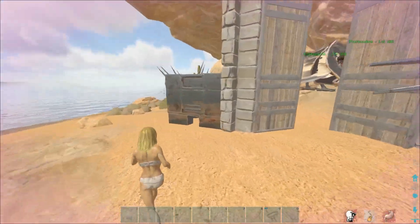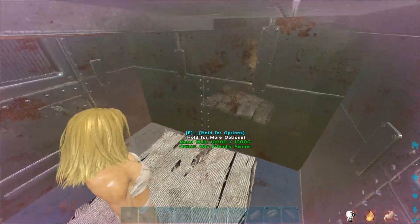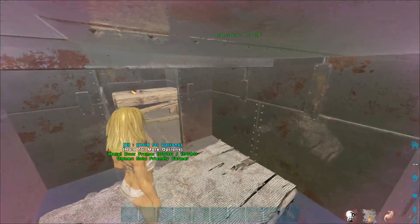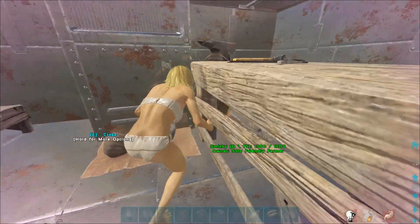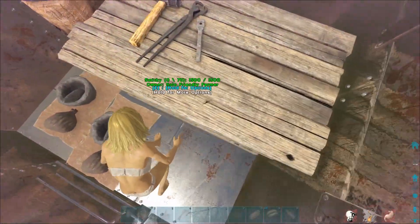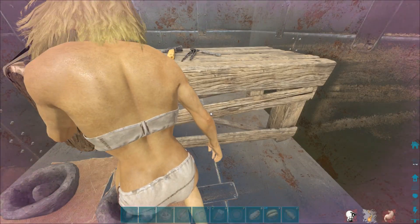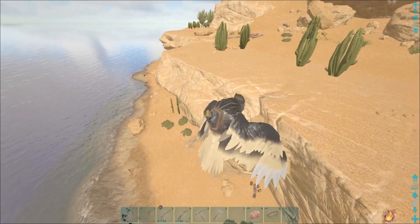Very basic, easy to raid design but super minimalistic on the resources. Gives me a nice little starting point. I still need to get some forges in here - hopefully I can get a forge here, if not then I have to put some forges around the back. I'll get more pestles in here for extra storage - should be able to get two more here. Yeah it's not a bad little start to be honest. Let's try and find us an anky now.